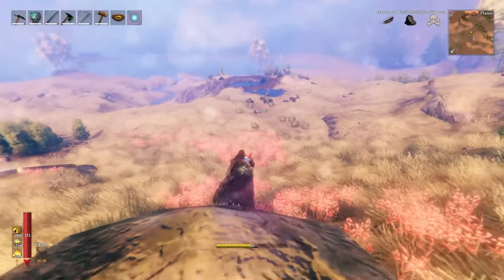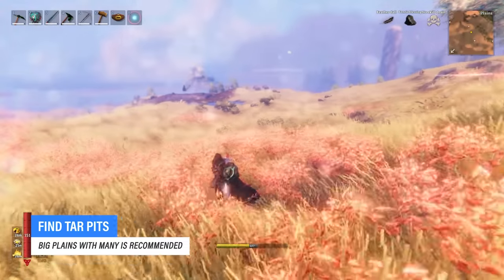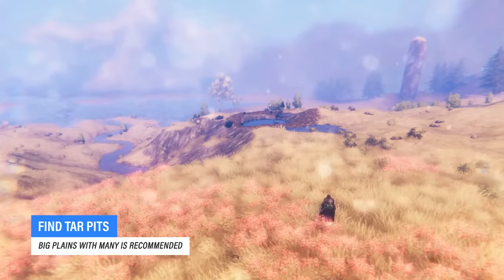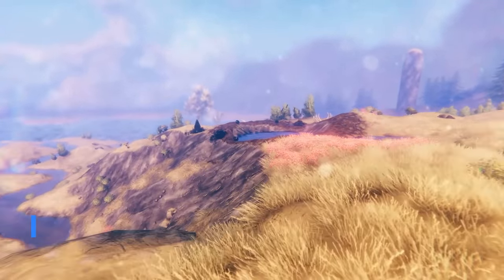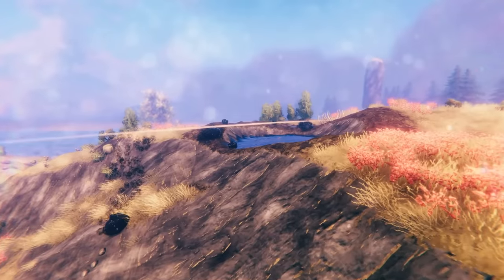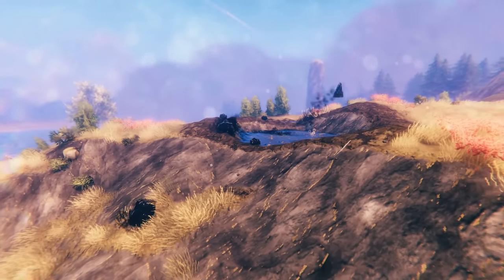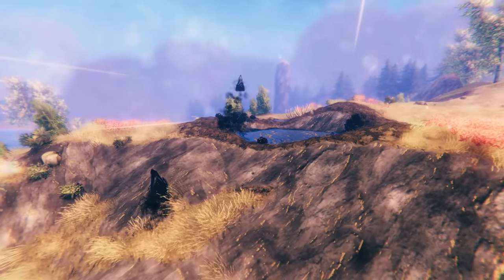What we're going to do first is search for a nice plains with preferably as many tar pits in it as possible, as the more you have in this area, the more efficient you can make this farm. Towards the end of the video, I'm going to show you how to link these together, but let's first talk about the basics.